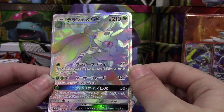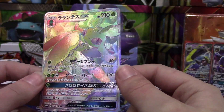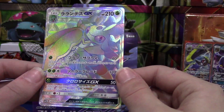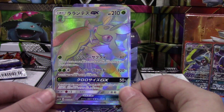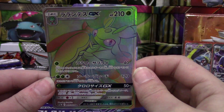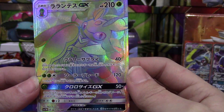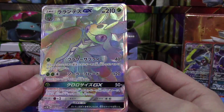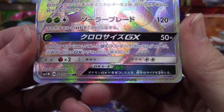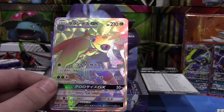Oh my gosh — these are the hyper rares, right? HR! Oh my gosh, I've never seen anyone pull one of these yet! This is the Lurantis hyper rare. They now have variants of the full art — you can get the regular full art which is colored, and then you get these silver ones which are a hyper rare. Oh my gosh, we got the Lurantis GX hyper rare! It is 67 out of 60 HR — I am 99% sure that means hyper rare. Oh my gosh, yes, that is so cool!